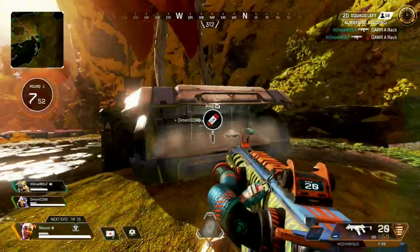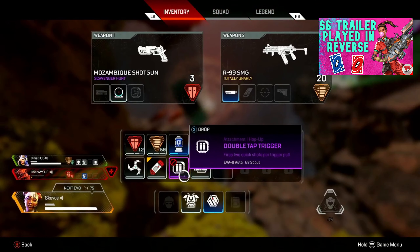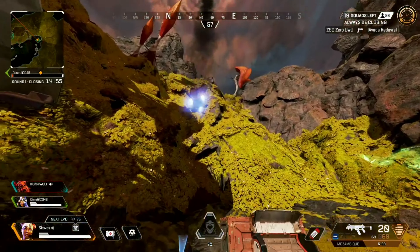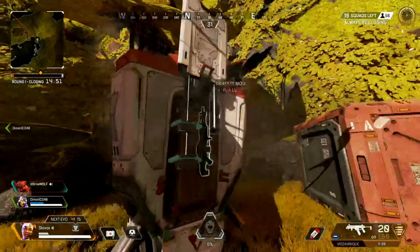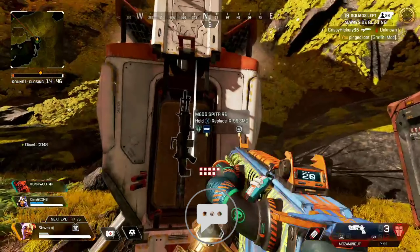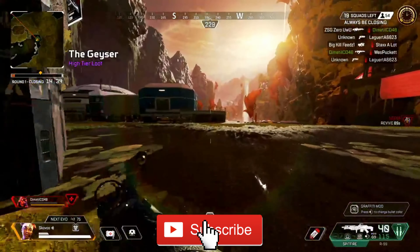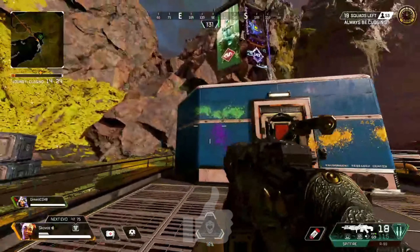There's actually a very easy way to guarantee yourself this new hop-up, the Spitfire, and some heavy ammo at the beginning of every single match. The very first thing you'll want to do, before even jumping out of the ship, is open up your map the moment the game loads in. You'll notice right away that there are already care package indicators — choose one of these locations and start heading that way. All of these care packages will land within the first minute or so, so make sure to get there quickly and be the first one to the drop site. Inside each one of these care packages are guaranteed Graffiti Mods, Spitfires, and plenty of heavy ammo.